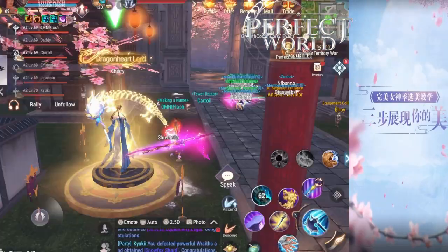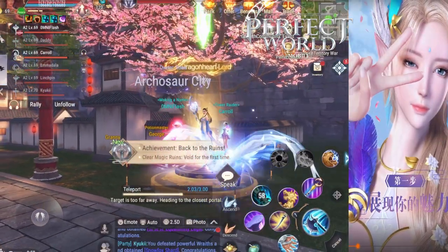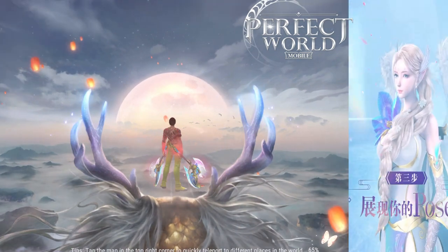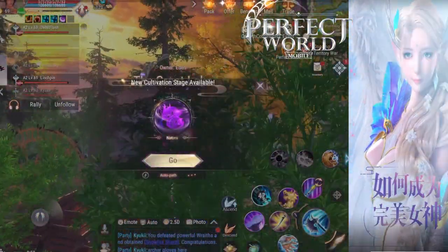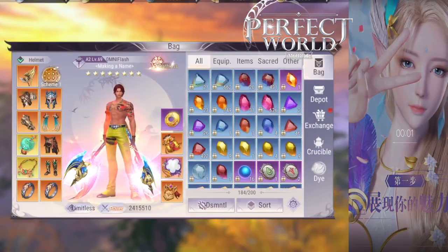The most important mechanic for the last boss of Magic Ruins is to make sure when you get a blue circle, stay away from other people with blue circles. If you have a red circle, don't overlap on someone with a red circle. However, if you have a blue circle, you want to get close to someone with a red circle.